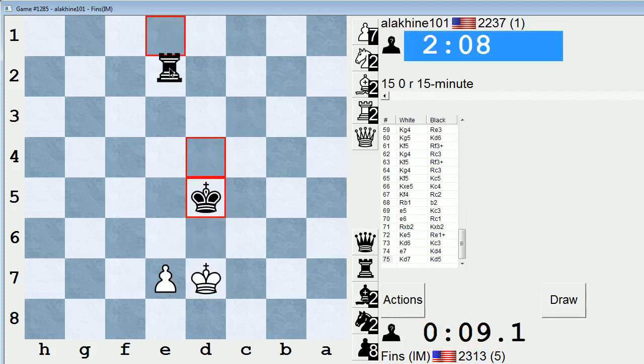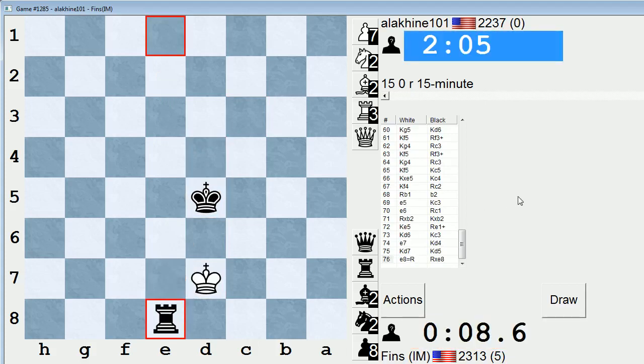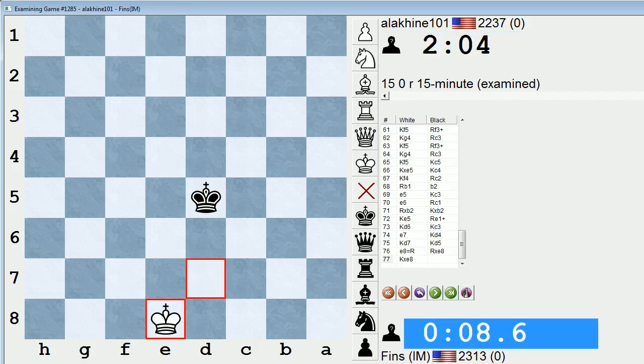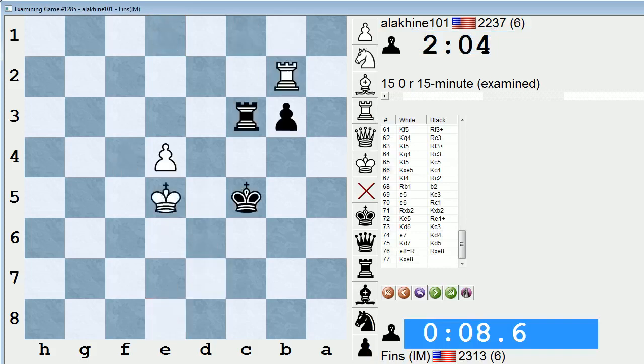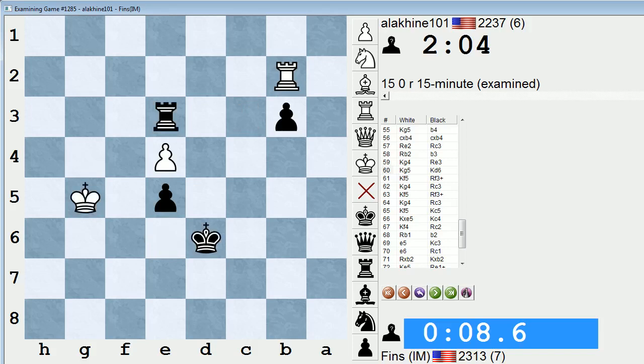Rook c1 coming next — it's probably not enough though. He can get his king up. My king's too far away — just a little bit too far. Check. He's gonna come and shoulder my king too. Yeah, this is a draw. Too bad. I must have had a win in that rook endgame towards the end there — just didn't quite have the time to figure it out. I somehow need to keep his king out. Didn't want to have to move my king. Tough to say. Okay, let's take a look at it.